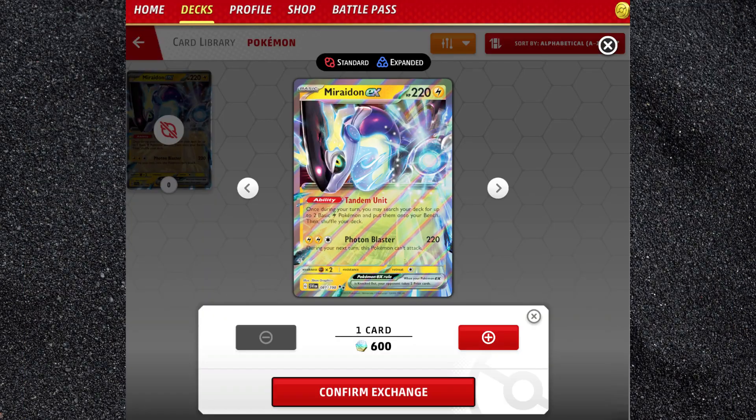I also want to note that EX Pokemon only costs 600 credits to craft, rather than the 750 credits it costs to craft Pokemon V and GX. What do you think of this Battle Pass? Let everyone know in the comments.